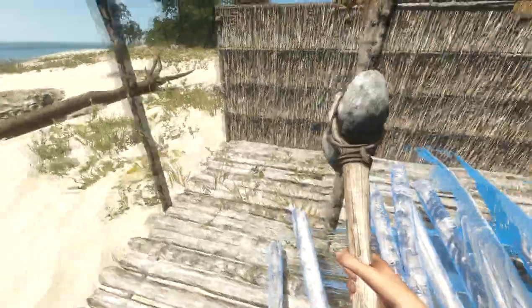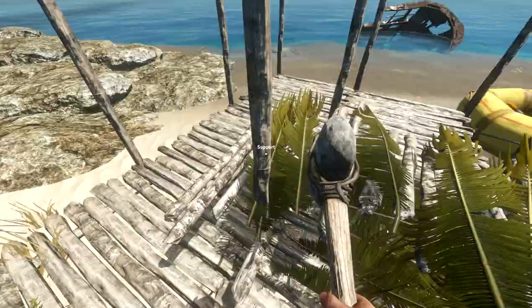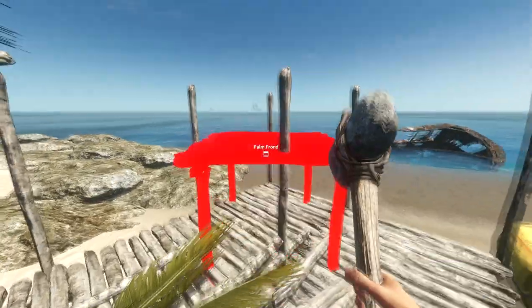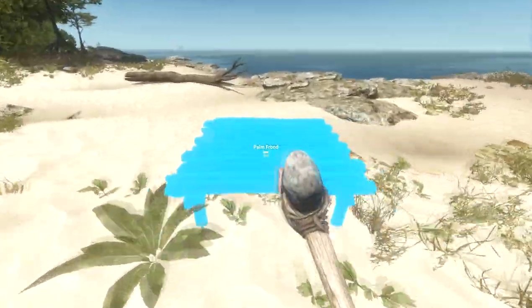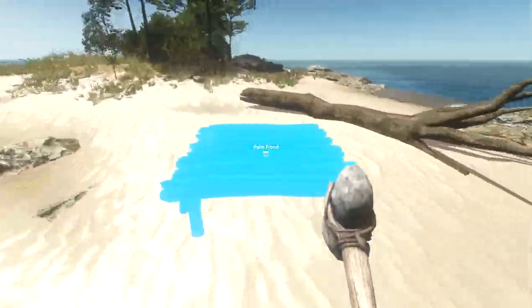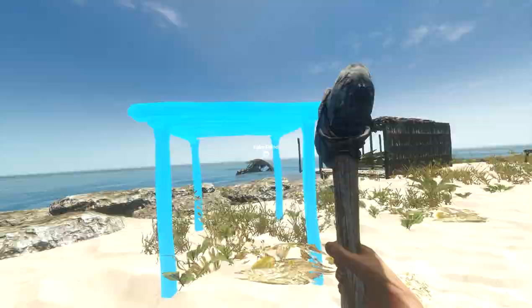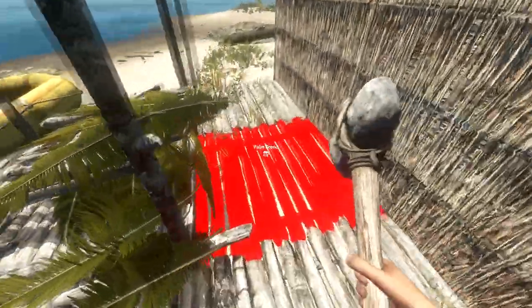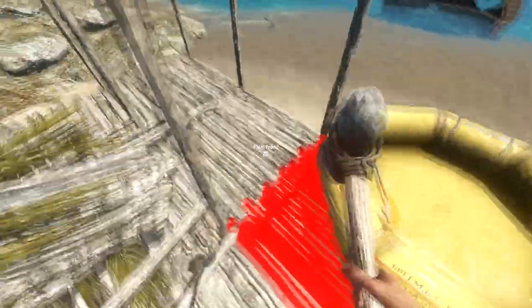This is how we're gonna start building our foundations. Go ahead and make a foundation. It will show in blue anywhere that you can place it; if it's red, you can't place it there. You can also make it higher and lower. I really recommend putting it in a place where you'll be able to place down multiple, like mine is right here.